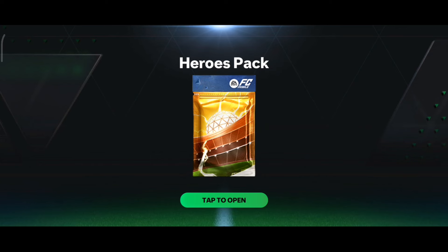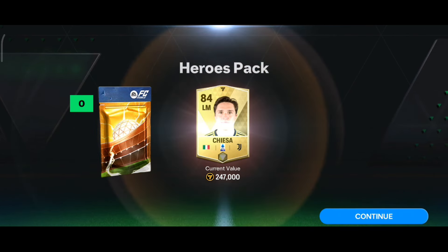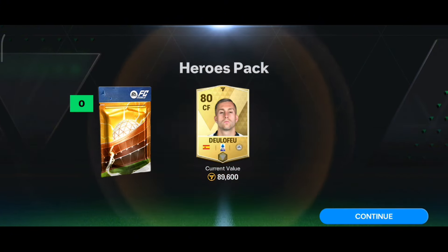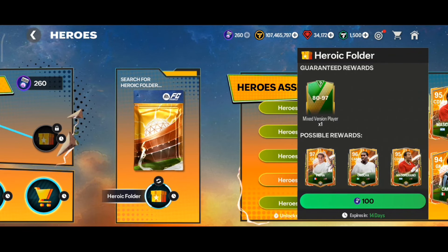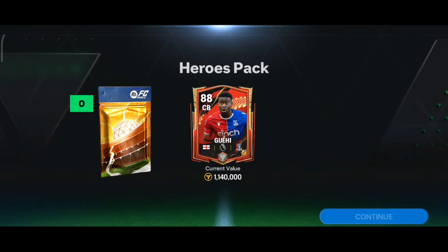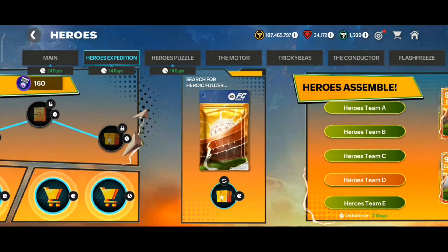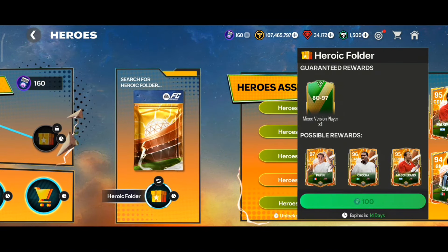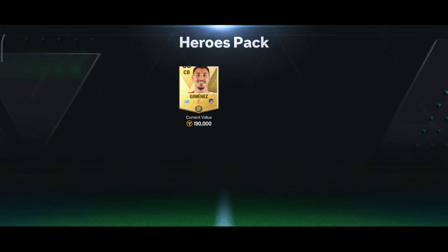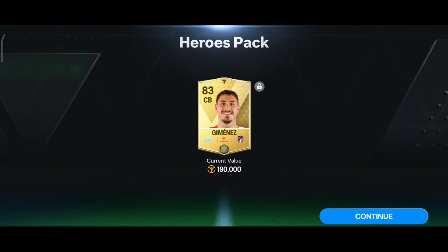No walkout, 80 OVR Rekent base card. Four packs to go, 84 OVR Cheriser, no way man. Three packs left - 80 OVR. Two packs to go, please at least one walkout. 88 OVR card, decent - but still not keeping a walkout. Last pack, please end with a bang - no walkout again, 83 OVR center back.